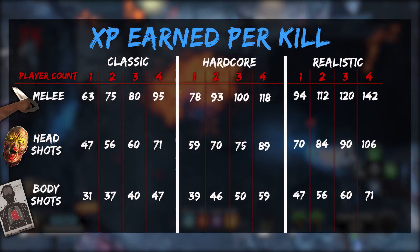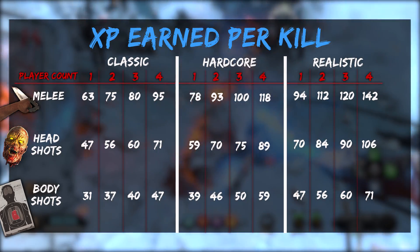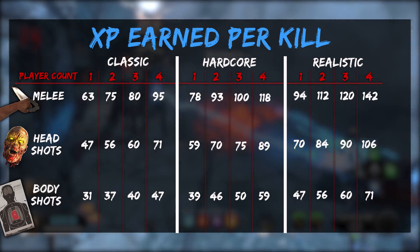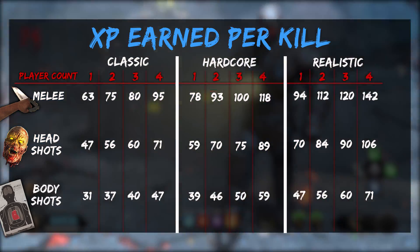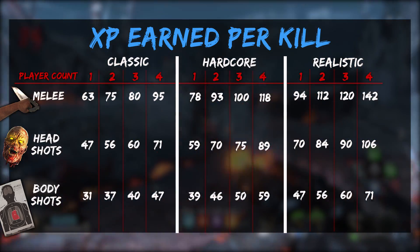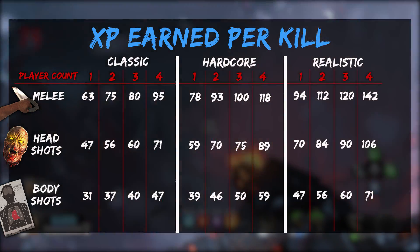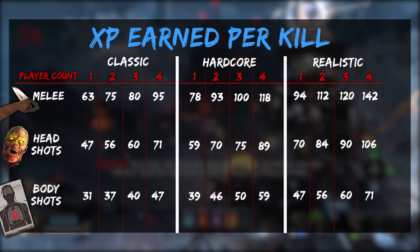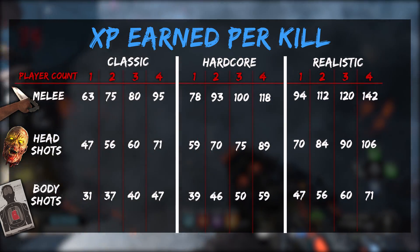A good method for leveling up quickly might be to go into realistic mode, put bots on if you have to to make it a four-player lobby, and melee as much as you can. I've tested special weapons like the flamethrower, the death machine, the Ragnaroks, and the path of sorrows, which is Takeo's katana. Obviously the flamethrower and death machine won't give you melee kill XP, but the path of sorrows will. The Ragnaroks do not give you melee XP — it doesn't count as that. I haven't tried the chaos story weapons yet, but I'm assuming the Hammer of Valhalla will probably give melee XP. If you want to get the most XP, grab the path of sorrows katana and jump into a four-player realistic match.